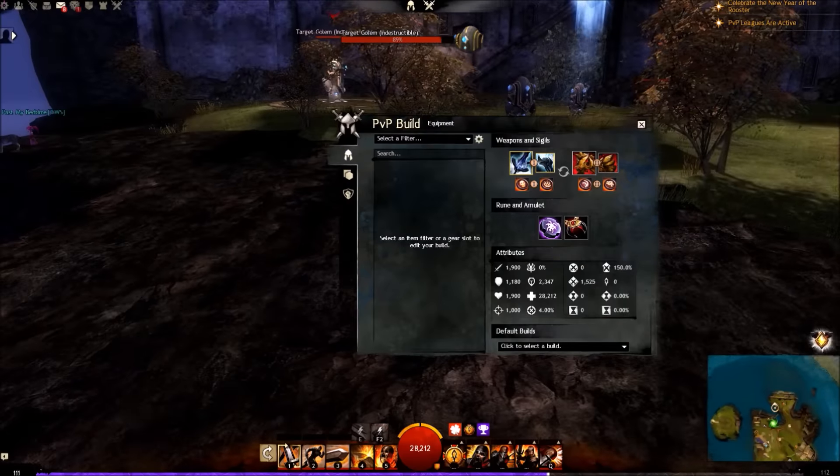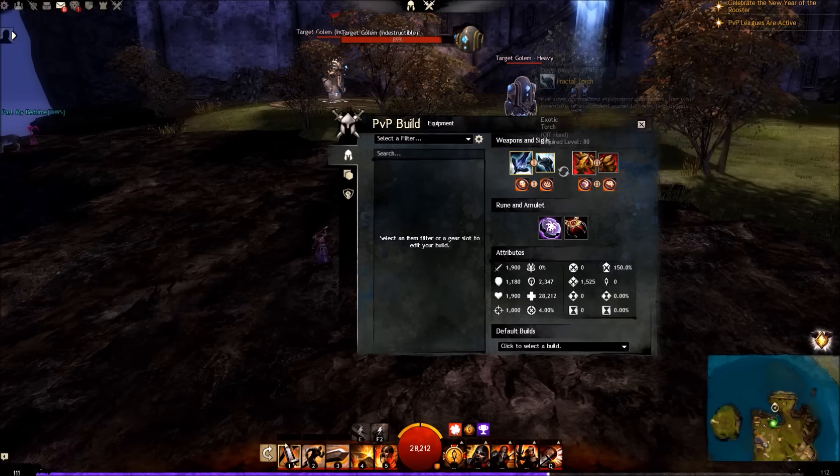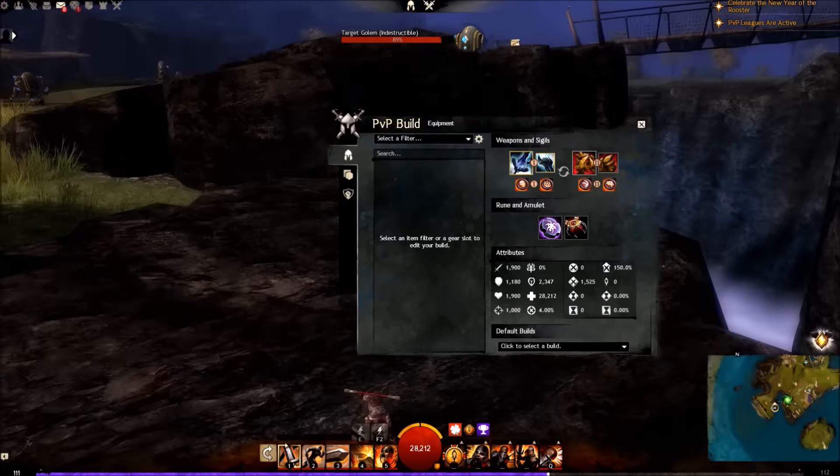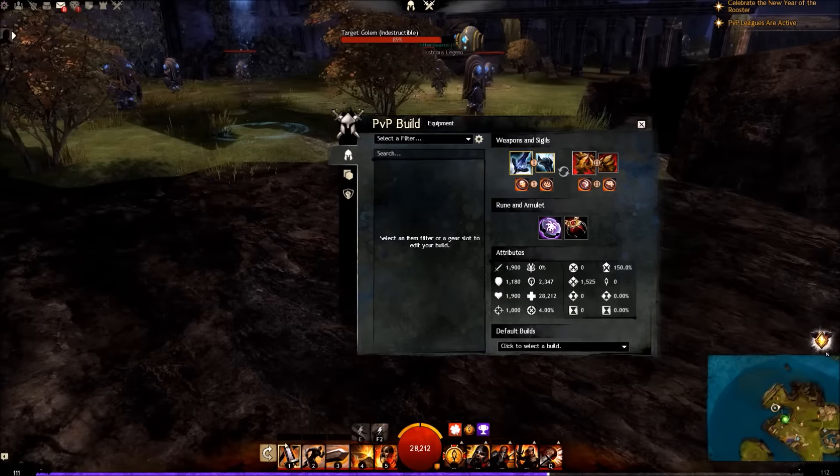Looking at our loadout, we run sword and torch, mace and shield. This is a slight variation over the longbow burn warriors that you've been seeing. I find it allows you to be a little bit more precise with where all your damage is going. This is particularly good for mid fights when there's a targeted elementalist or necro you want to burn down — it allows you to apply a lot of single target damage.